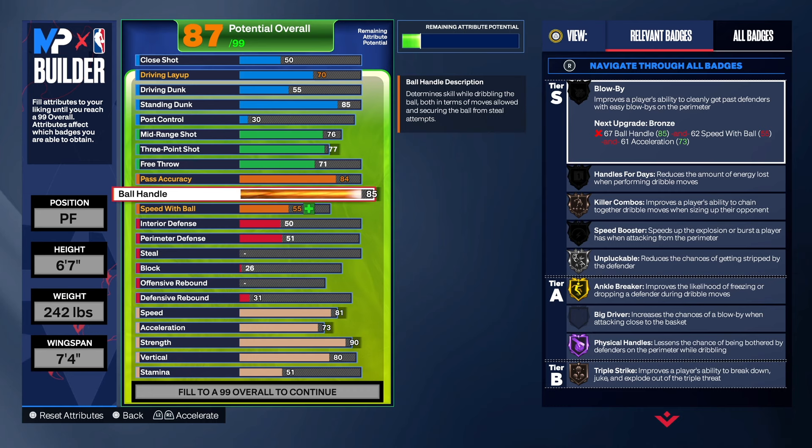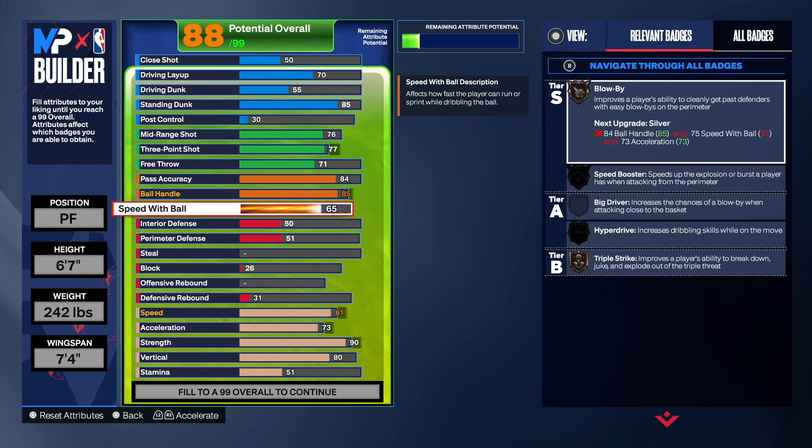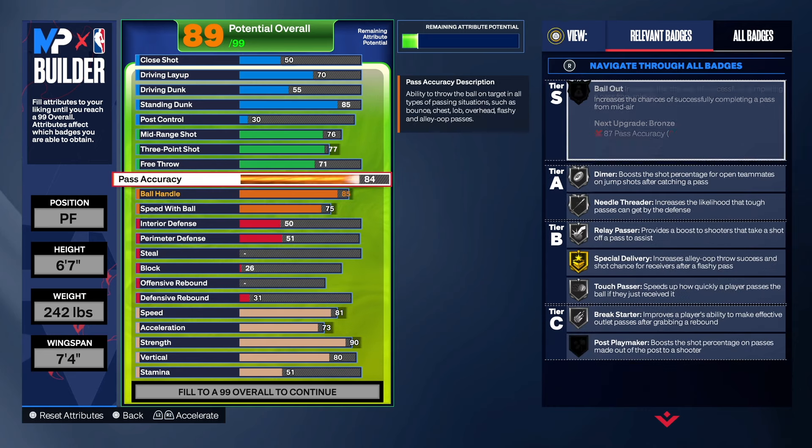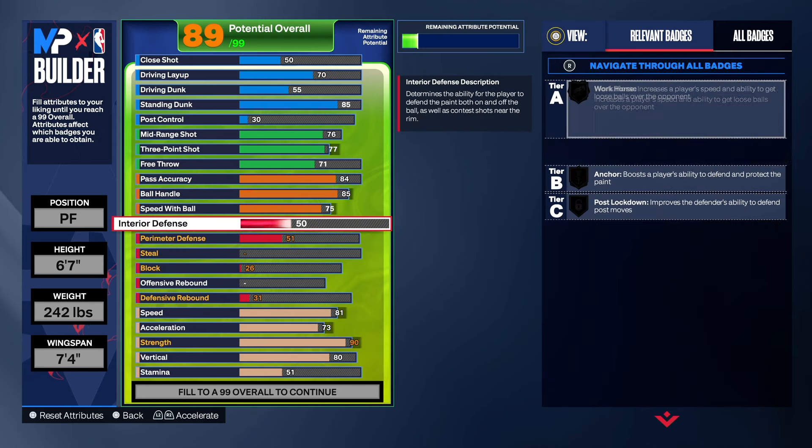For ball handling, we're going to get that to an 85. You can take it to an 81 if you want — totally up to you, it's personal preference, but I'd rather have 85 than 81. Gold ankle breaker is legit — if you haven't used it, it is legit. For speed with ball, we're going to do a 75. As you can see, we get silver triple strike, silver hyperdrive, silver speed booster, silver blow-by, killer combos, handle for days, and physical handle at hall of fame. You will be able to get your own shot. We also have unpluckable — even though you still get stripped somehow, no matter if you got it on bronze, silver, or gold.